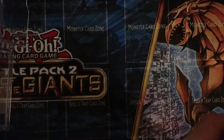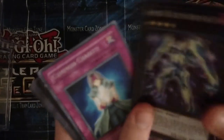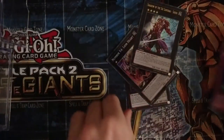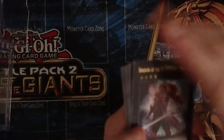At least we pulled one foil — that's Number 105 Battlin' Boxer Star Cestus. I've been collecting Numbers so not too bad. Six packs, five rares, and we got Number 54 Lionheart — that's pretty cool — and a Samurai monster. That'll be it for this one. This is Gaming World J, out.